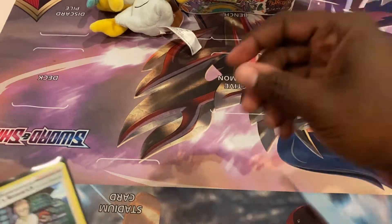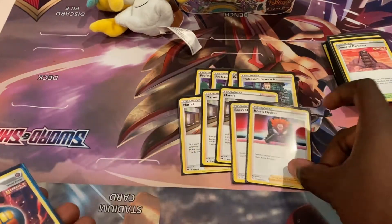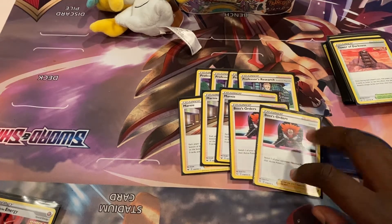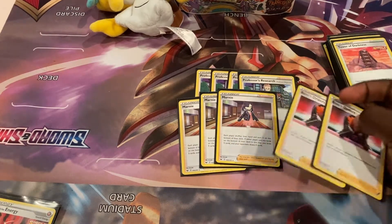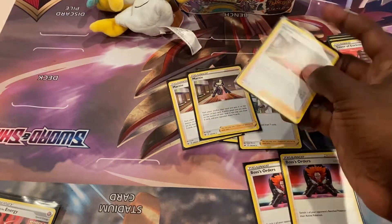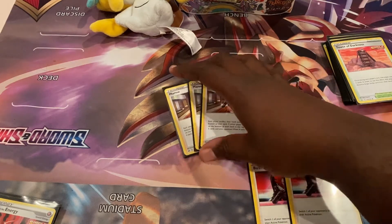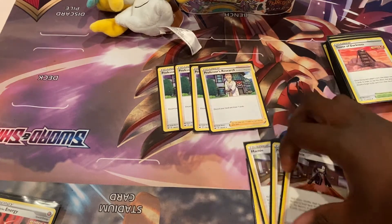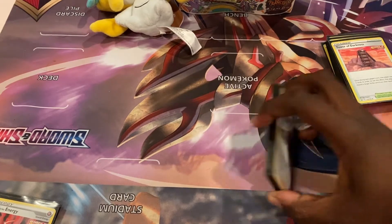For our supporter lineup: four Professor's Research, three Marnie, and two Boss's Orders. Only two Boss's because Umbreon VMAX acts as your third and fourth Boss's Orders with its Dark Signal ability. Marnie has both players shuffle their hand to the bottom of their deck — your opponent draws four, you draw five — good disruption. And Research: discard your hand, draw seven. Seeing seven new cards is busted.